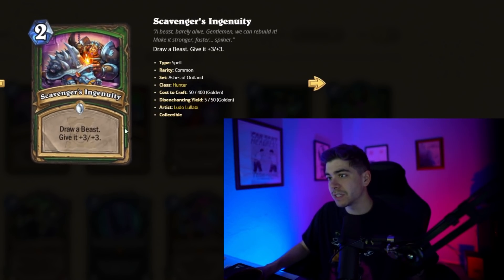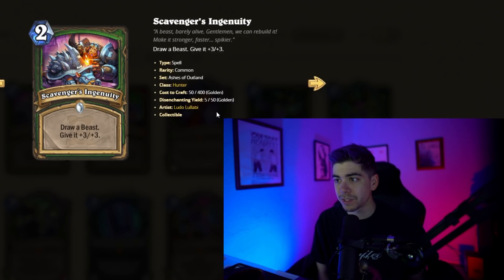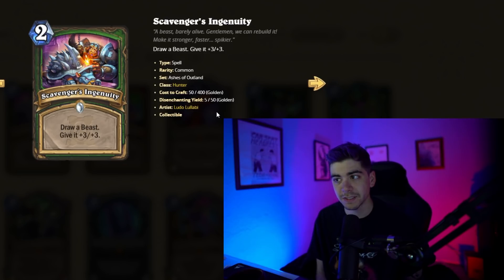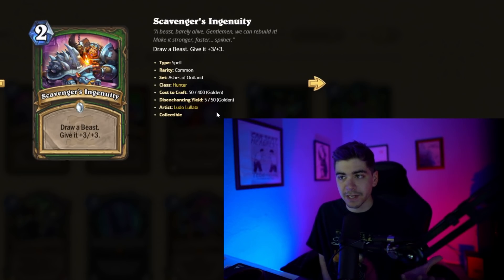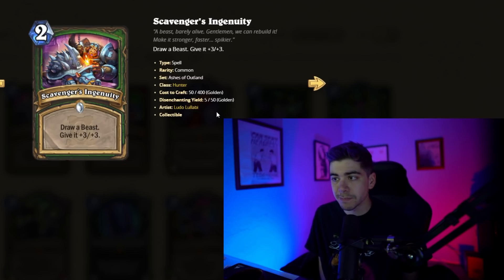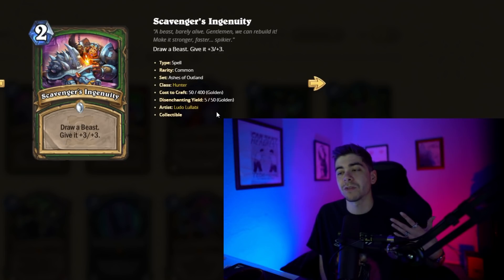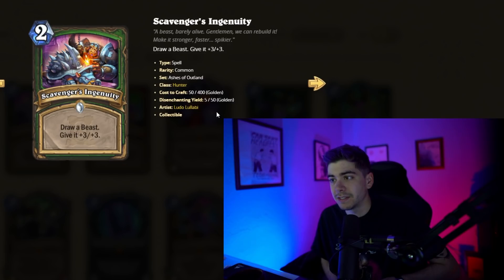We have Scavenger's Ingenuity here, a two-mana Hunter spell where you draw a Beast and give it plus three, plus three. It's pretty good. It's targeted draw, which is always better than random draw unless you don't have any Beasts in your deck. But choosing something in particular and giving it plus three, plus three seems like a pretty good deal.